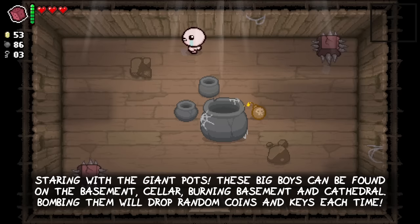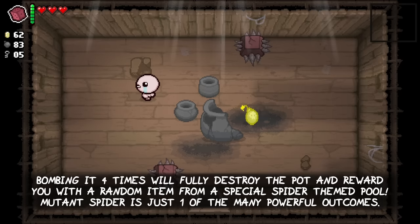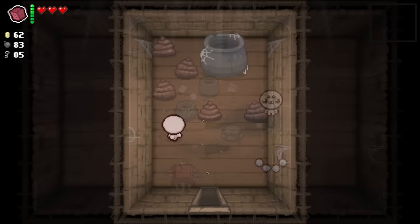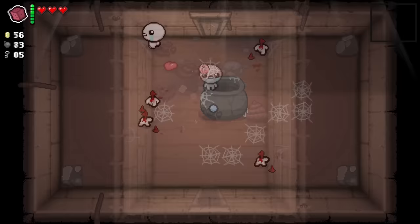Starting with the giant pots. These big boys can be found on the basement, cellar, burning basement and cathedral. Bombing them will drop random coins and keys each time. Bombing it 4 times will fully destroy the pot and reward you with a random item from a special spider themed pool. Mutant Spider is just one of the many powerful possible outcomes. But I would argue that even the weaker items in the pool are worth the 4 bombs, especially considering that you also get a good amount of free coins and keys on top.